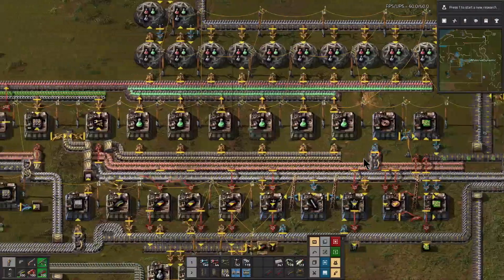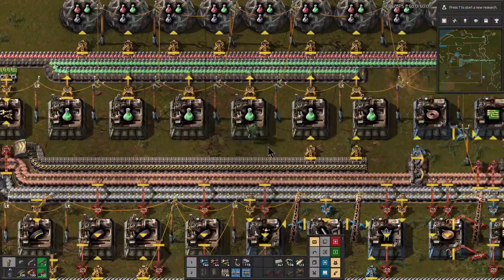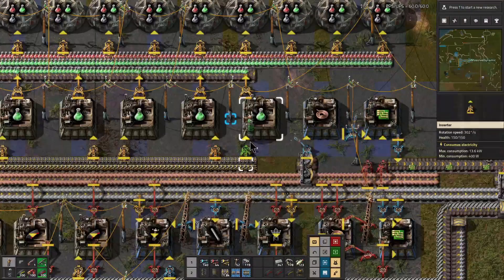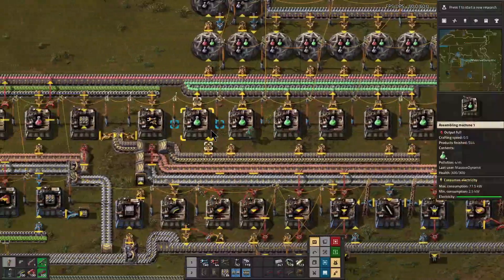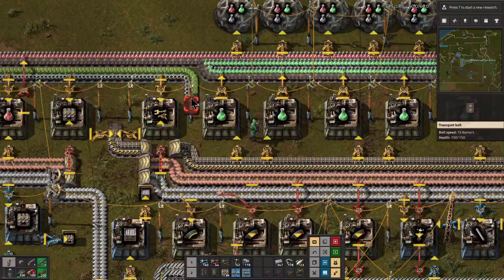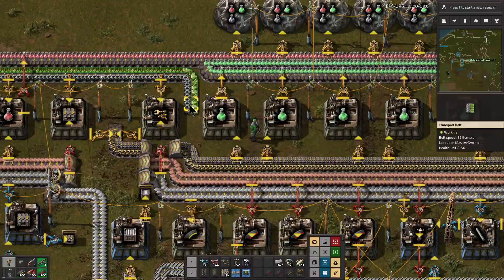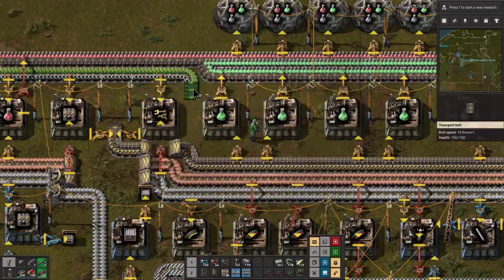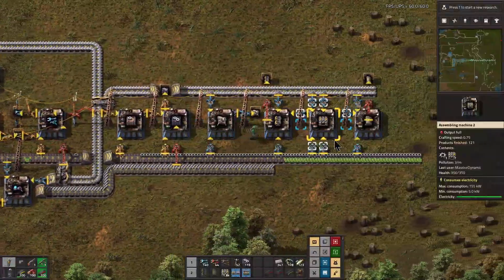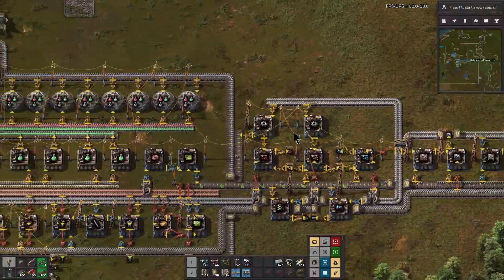I got rid of that power pole and I reorganized these inserters a little bit. I'm going to take this like this and down here — get rid of that power pole. Now here's the tricky part. I need a few undergrounds to make this happen, so let me go grab those. I sure have a little stack already — excellent. That is building faster than I expected.